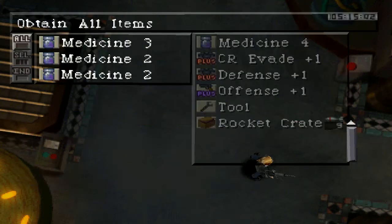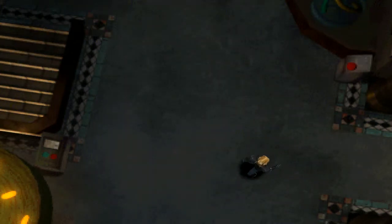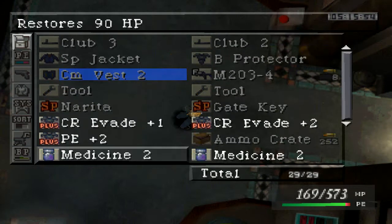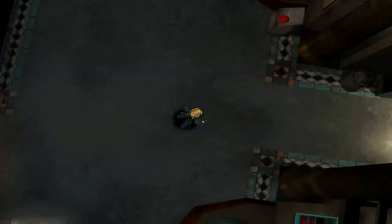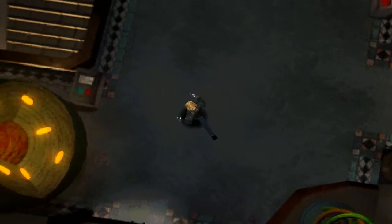Now I know my inventory is full. I'll go use a couple of Medicine 2s since I'll probably get some more. I see red buttons and I kinda wanna push them, but it won't let me.